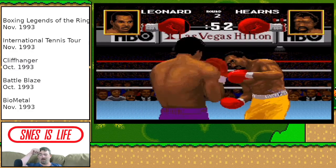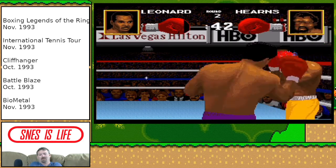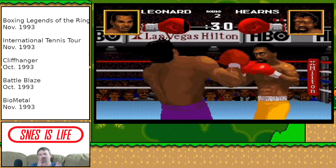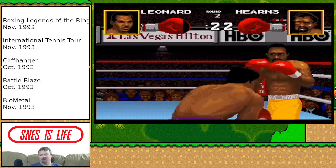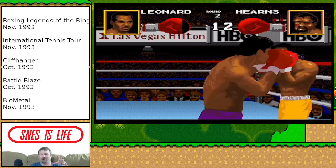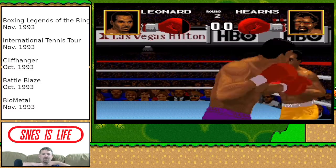First up, we've got Boxing Legends of the Ring. Here I am — Sugar Ray Leonard versus someone Hearns. I can't remember who the hell it was. Sugar Ray Leonard was the only name I recognized. This was made in '93, so boxing legends being what they were, I don't know how Mike Tyson wasn't in it at that point, but he wasn't. This has got a kind of neat over-the-shoulder 3D perspective, almost. The game looks actually quite good — there's blood flying off their faces when you punch them. You have this boxing glove meter next to your face, so your face is your health bar, and as you get more beat up, you can see Hearns there — he's all bumpy and bruised and swollen.